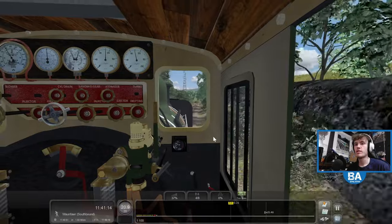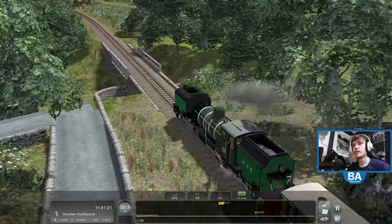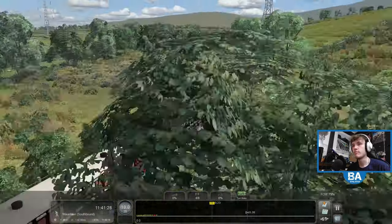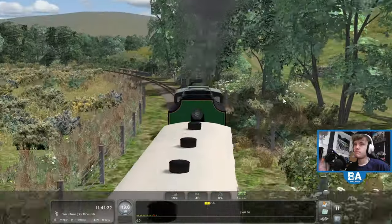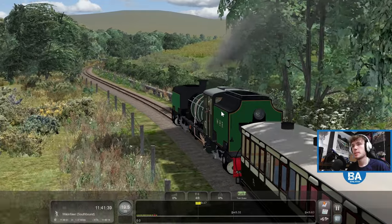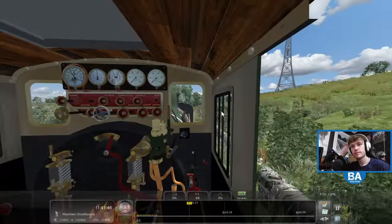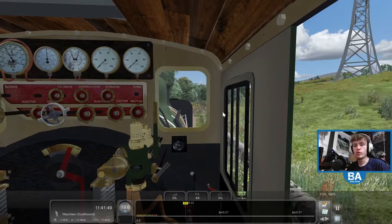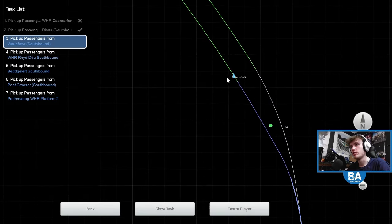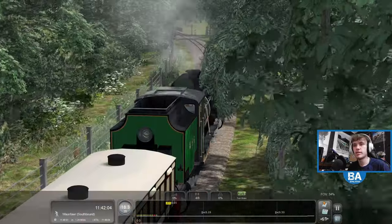Not too far to Waunfawr now - that will then be the end of part one. If you're watching this a few weeks after release you'll probably see all of them. We've got to fill up with water at Waunfawr. There's a little water symbol - thought we had to take a shunt off somewhere to fill up. Where is the filling up point - where is our water?